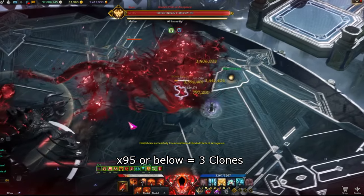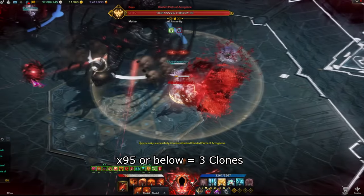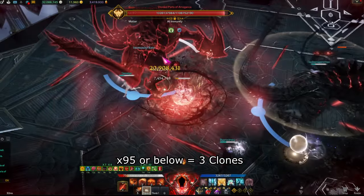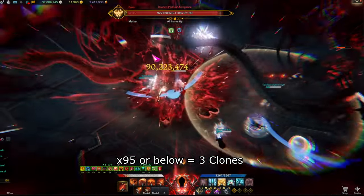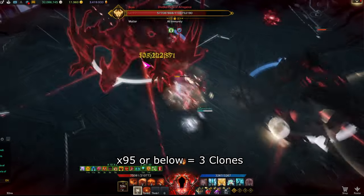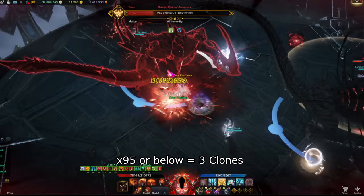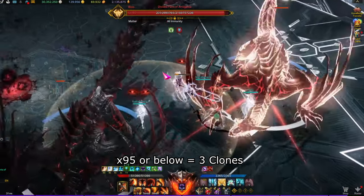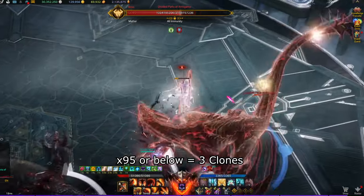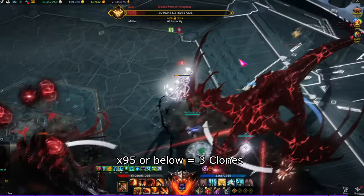The two clones that glow blue must be countered — if one is not countered it will cause a raid wipe. Once you counter a clone, a red ball will spawn on the map for extra cooldown reduction and damage. Once you finish countering your clone, pick up a red ball and immediately move towards the one-eye clone and kill it as soon as possible. This mechanic is time-based, so if you do not kill the one-eye clone in time it will be a raid wipe. The one-eyed clone can look at whoever does not have the one-eye buff — only the one-eye buff member must keep moving to avoid frontal contact.